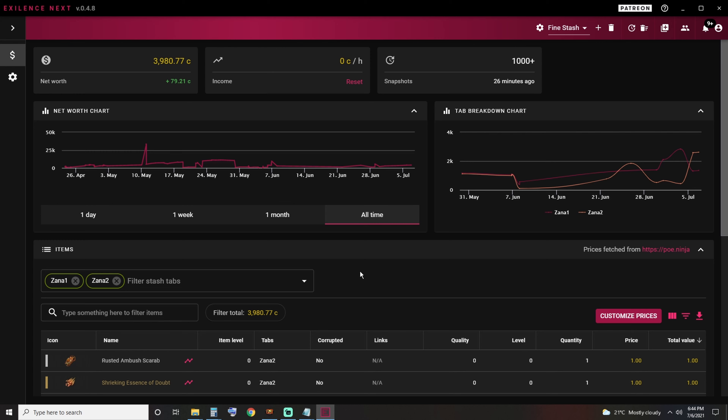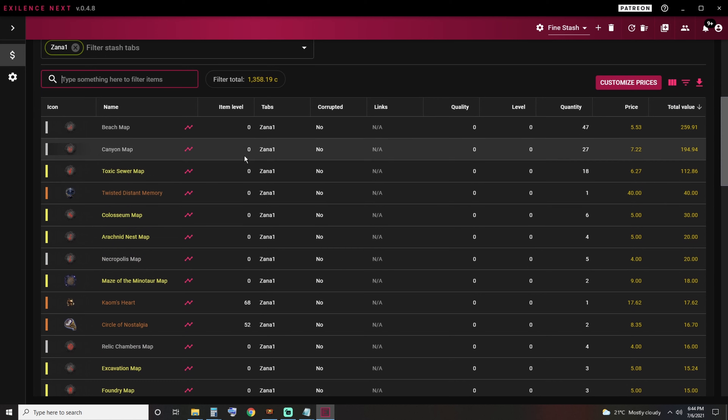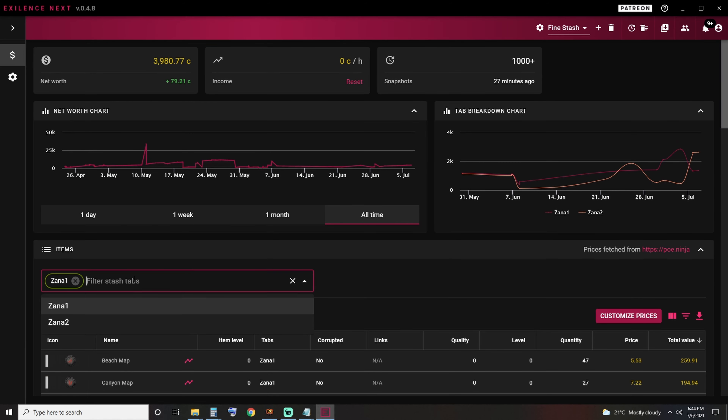Now, before we end the video, I would like to show you something that you should keep in mind as you are running maps in general, not necessarily maps from Zana. If you take a look, we have somewhere around 4,000 chaos. But if we remove the total without the maps, we're actually left with around 1,400 chaos. So from our big total of 4,000, pretty much a third of that is only from the maps.